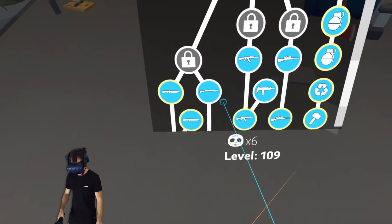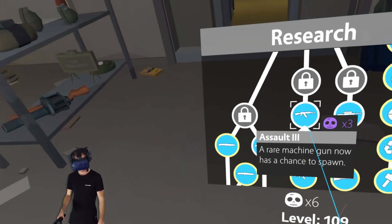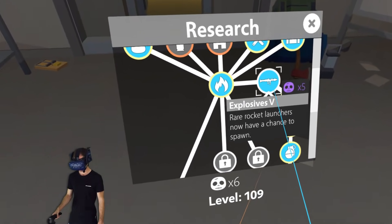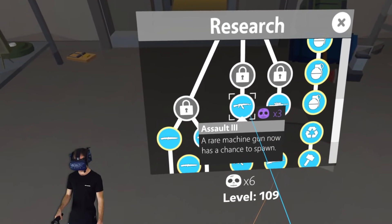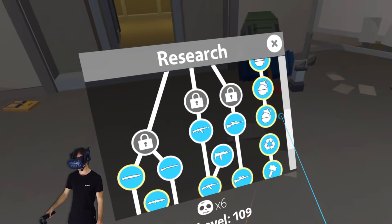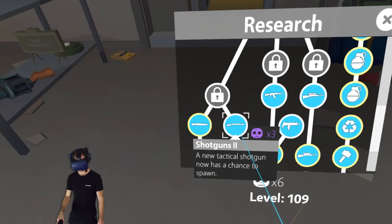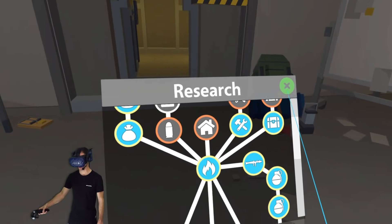I'm also gonna unlock something else. I've got six points, and I can unlock some new shotguns. A rare machine gun now has a chance to spawn, or a sniper rifle, or a rare rocket launcher — that would be pretty awesome. Soul rifle or a machine gun is three. I could do these two, or I could do a rocket launcher. I've already got grenade launchers. I don't think rocket launcher would be that great. Maybe it would. Rocket launcher it is! Let's go for it.